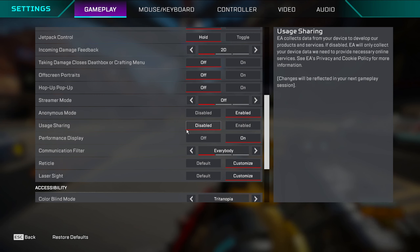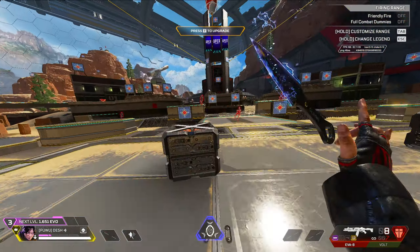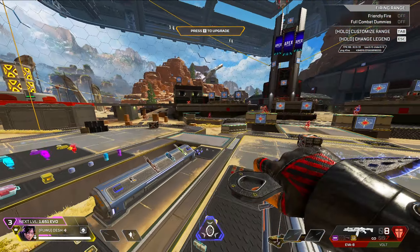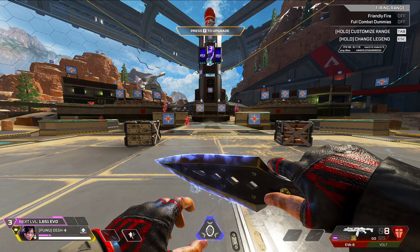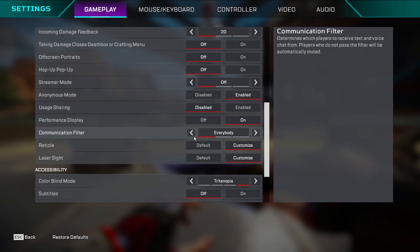User sharing — I don't know what this does, I just keep it disabled. Performance display shows your FPS at the top — keep this on. It also shows packet loss and ping, so it's nice to have even if it's a bit more visual clutter.